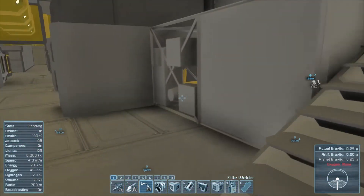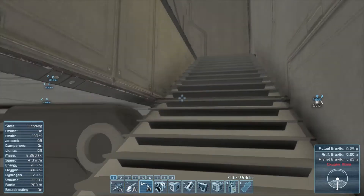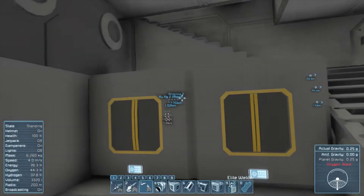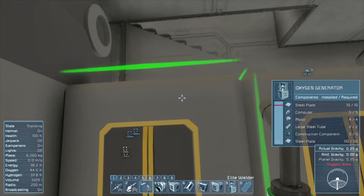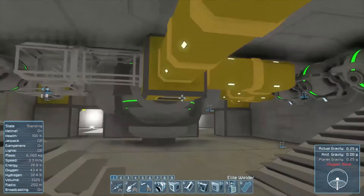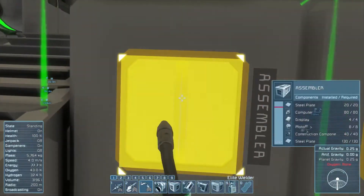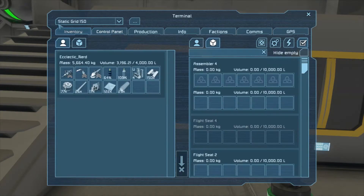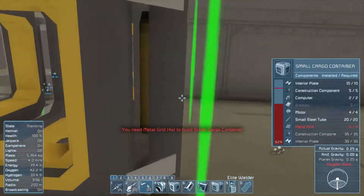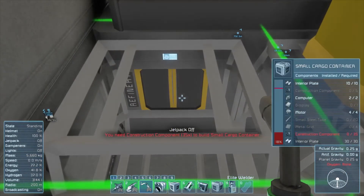I want to finish these first. The non-port side has to face downward. I need to clear up my inventory - what am I carrying that takes up so much space? Those large steel tubes are probably doing it.